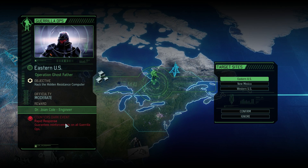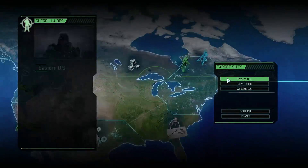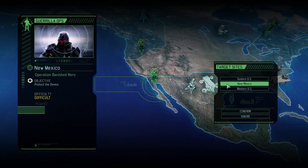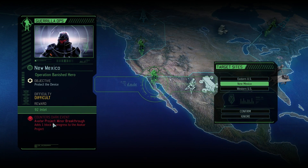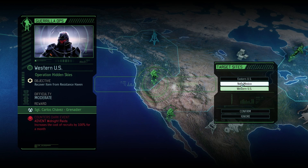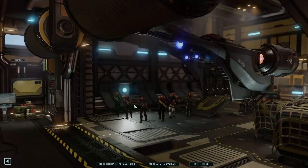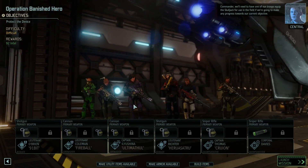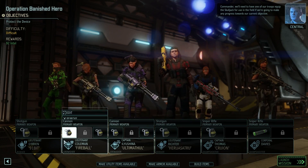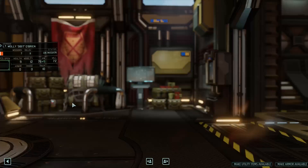Guerrilla ops — engineer's good. Killing the reinforcements is also really nice. This one's moderate, this one's difficult. It does give me intel, which is nice, and it counters the advancement of the Avatar project — I think we have to do that. Objective: Protect the device — oh, that's a new mission, I haven't done that before. We need to go to New Mexico. I don't like the fact that it's difficult. We'll need to have one of our troops equip the Skulljack for use in the field. I'm going to go ahead and put that on 91-bit over here, because we've got plenty of grenades going on.